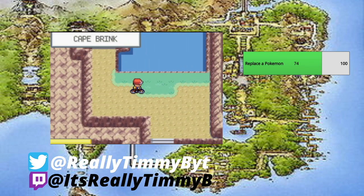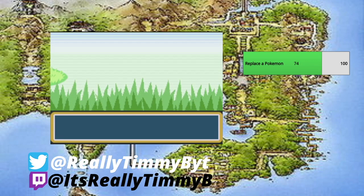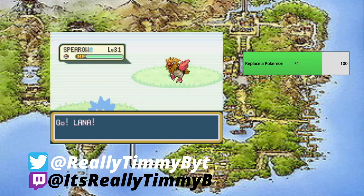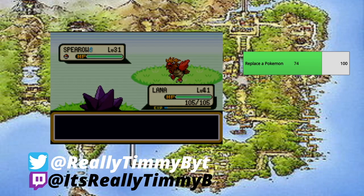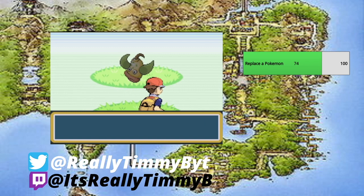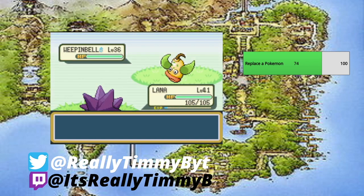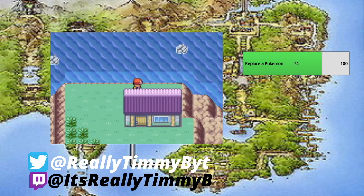This is the grass I was talking about. We encounter a Spearow, so you can also catch Spearow here. Then we find a Weepinbell at level 36 — and with a Leaf Stone, which I actually have in my bag, you can evolve it into a Victreebel. This is a good time to catch one. There's also a Rare Candy right here — I finally figured out how to get items!